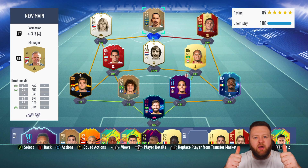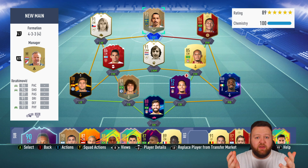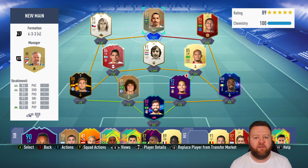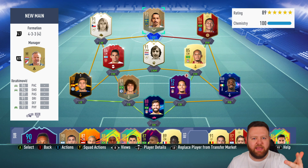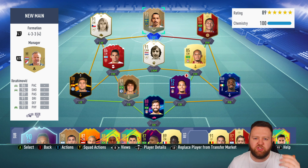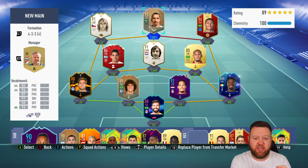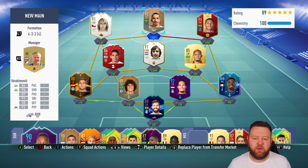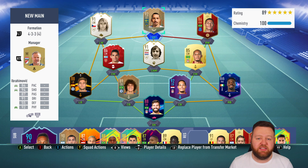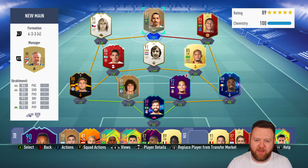Guys, do me a favour — hit that thumbs up button and don't forget to subscribe to the channel if you're new. It's Friday, we've got some Twitch drops tonight I believe for FUT Birthday. There's Castro, AA9, Bateson and a couple of other streamers from different territories — if you watch their streams and you've got your Twitch account linked to EA, there's a chance you could win FUT Birthday player packs and stuff. Highly recommend doing that, to support the creators and maybe win some prizes for yourself. Have a great day and I'll catch you next time. Peace.